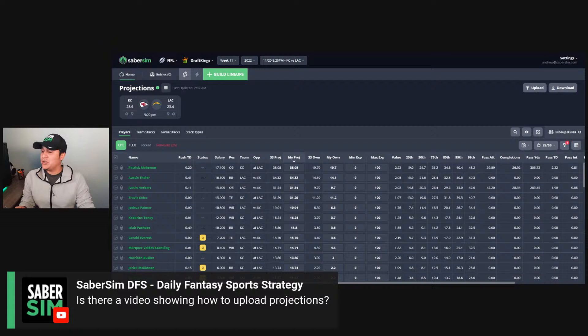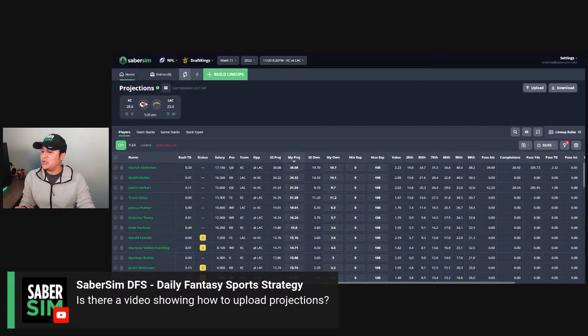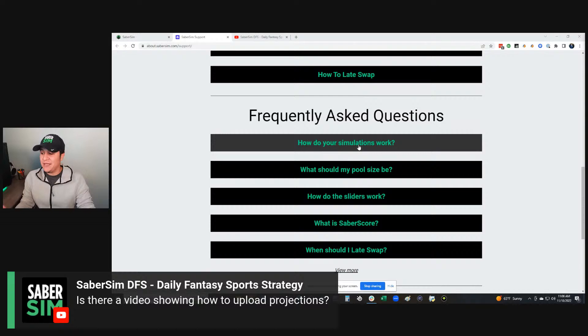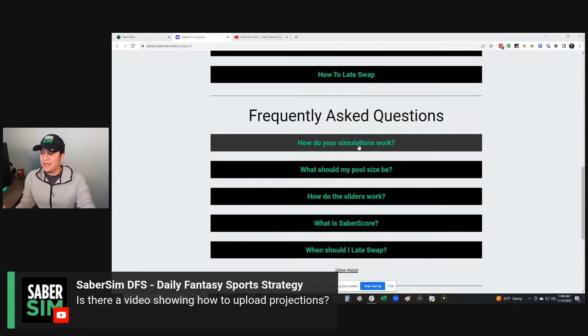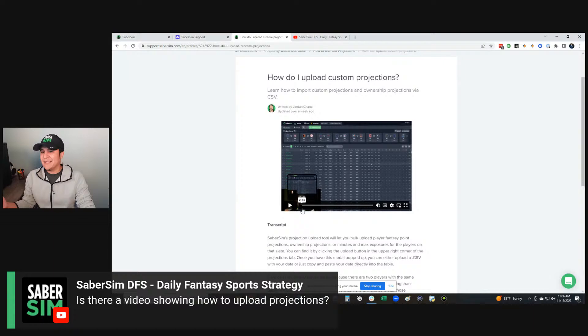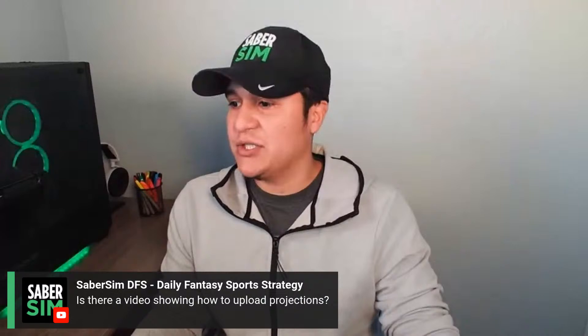Got a question from Sammy: is there a video showing how to upload projections? If you're ever looking for any type of walkthrough or general question about Sabresome, go to Settings, then Help. It will take you to sabresome.com/support. There you'll find tutorials and frequently asked questions. The easiest thing is to go to FAQ, click View More, and type in whatever you're looking for — for example, 'upload projections.' You'll find short videos, less than two minutes, walking you through exactly how to do that with a transcript.